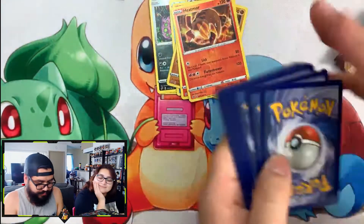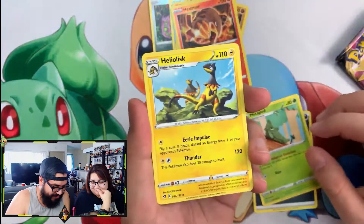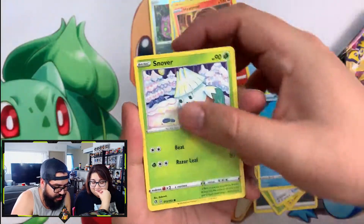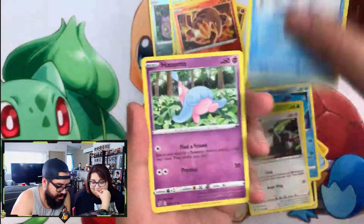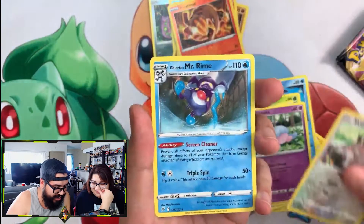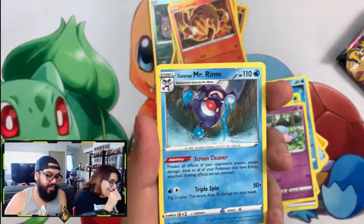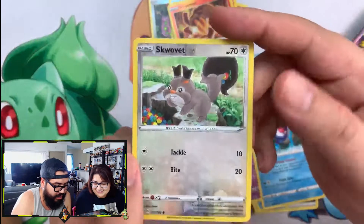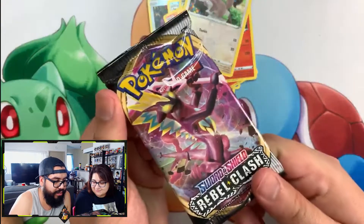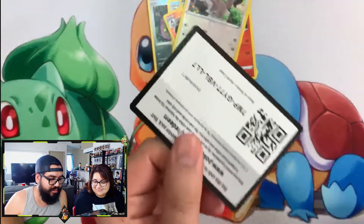Code card for you guys. Metapod, Heliolisk, Burning Scarf, Galarian Mr. Mime, Snover, Pidove, Darumaka, Appletun, Sobble — fat squirrel! And Galarian Mr. Rhyme — the glare off the glasses hit the light. We got a reverse holo Sobble — nothing but reverses today. Some cards we haven't seen before though. Last pack — Trozei, let's go!